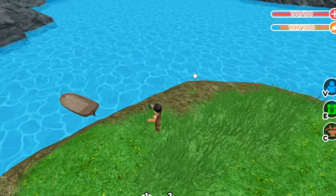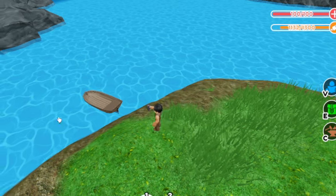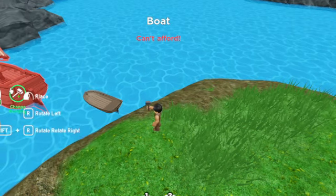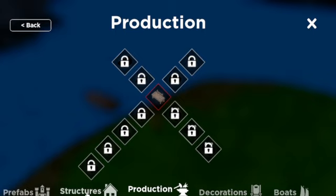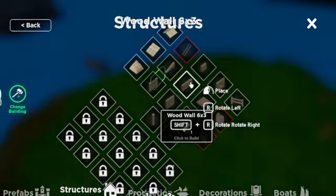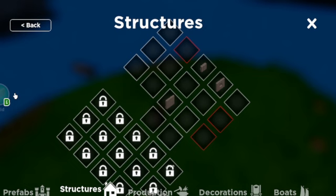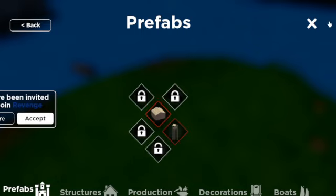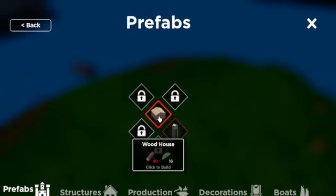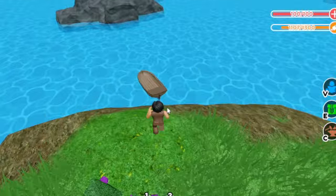Oh we can go right there. Let's see - can I build something? Change building - structures, yeah we can actually. Now I want to change the building. 40 logs - okay, or we can make a watchtower or a wood house first. Let's get our boat.